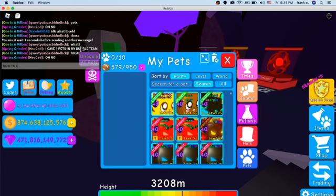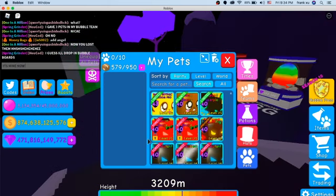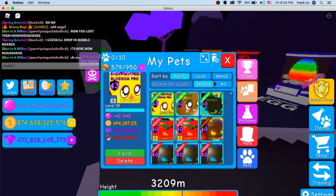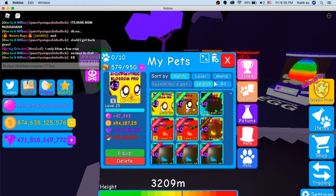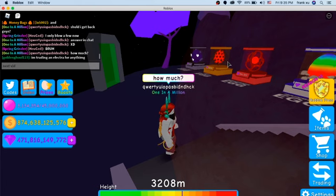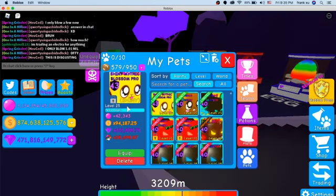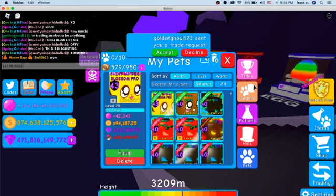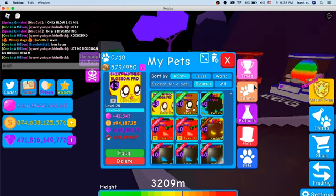Nice. Now you lose them — it's mine now, mwaha! Oh no. Should I give back, guys? Answer here in chat. How much — next bid? I'll give — oofy. This is disgusting. Okay, let me redesign my Bubbly King. Mwahaha, I'm pro now.